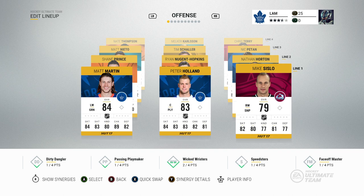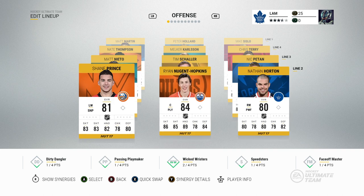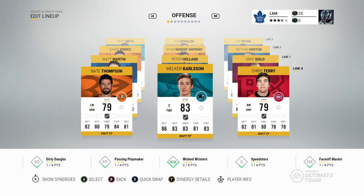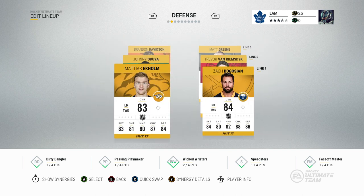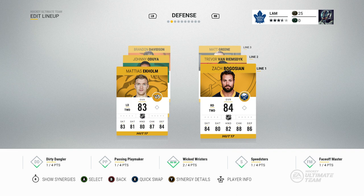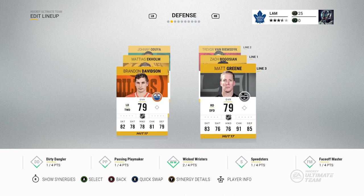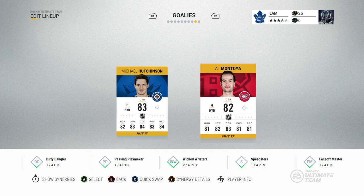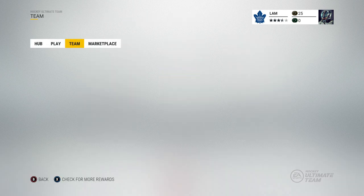Here's the team we're rocking with in the first episode: Matt Martin, Peter Holland, Mike Sislo, Nathan Horton on the injury reserve. Ryan Nugent-Hopkins, Shane Prince, Matt Nieto, Tim Schaller, Nick Batan, Chris Terry, Melker Karlsson, and Nate Thompson on offense. On defense: Matthias Ekholm, Zach Bogosian, Trevor van Riemsdyk, Johnny Oduya, Brandon Davidson, and Matt Green. Goalies are Michael Hutchinson and Al Montoya — a standard non-rare goalie setup.